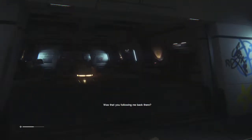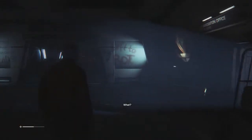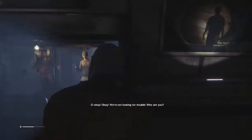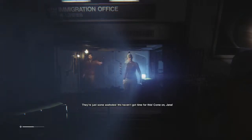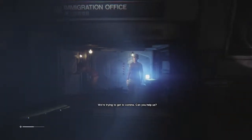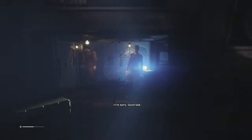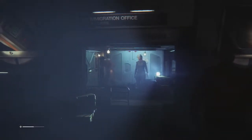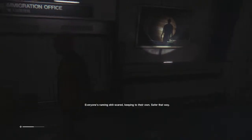Was that you following me back there? Had to keep my distance — can't take any chances. Stick close to me. Hey, don't move. Okay, we're not looking for trouble. Who are you? I'm John, this is Ringo. They're just some assholes. We haven't got time for this — we're trying to get to comms. Can you help us? We don't need their help. Don't tell them anything. I've got the elevator working — let's go. I'm sorry, good luck. Likewise.